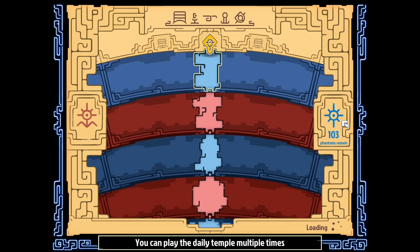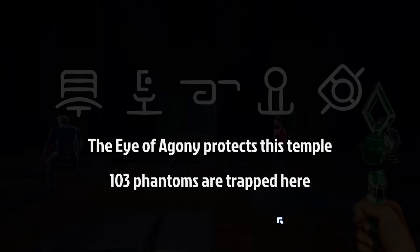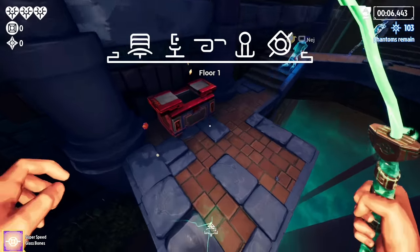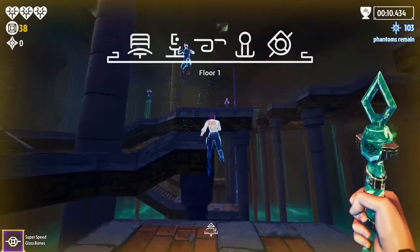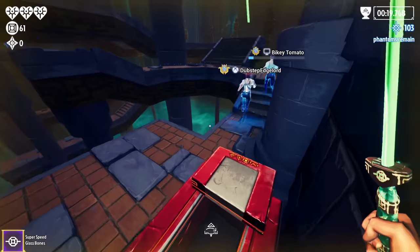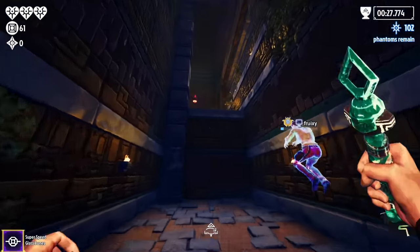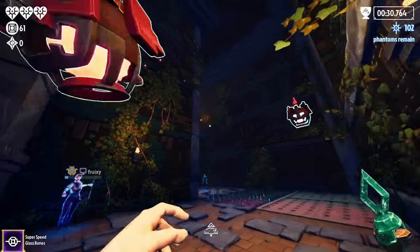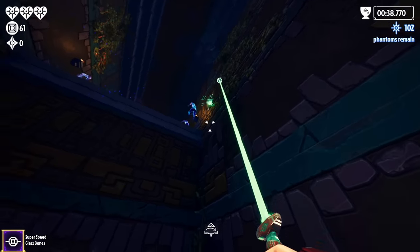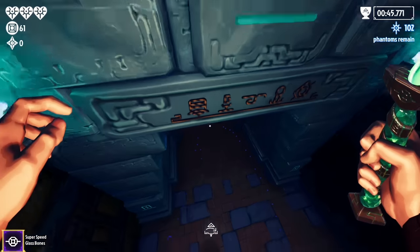When we go into a temple it's gonna be randomly generated, and we have 103 phantoms that have died in here. If you beat the temple, it closes the temple forever — this temple has killed 103 players. If we were to win this it would be pretty great, considering 103 other people tried and failed. If another phantom hits the chest we have to wait for the coins to come out, so we'll just grab this other chest and move on.